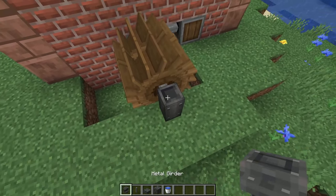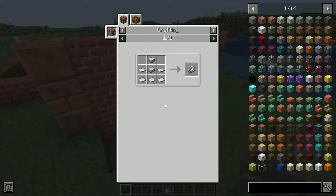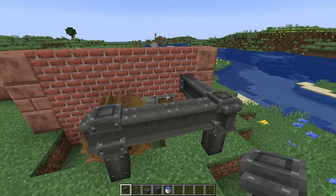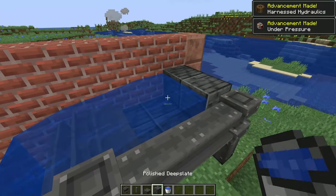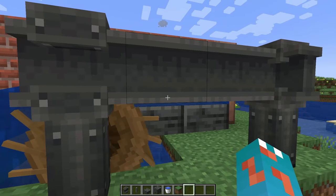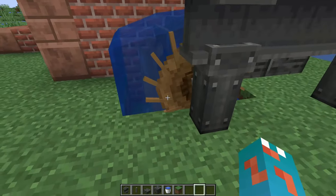To get your water wheel working, I'm going to be using some metal girders from the Create mod — pretty easy to make, just some andesite alloy and some iron sheets, so you'll need your press and maybe a mixer, but these machines are super easy to make. We start around here in line with the setup, leave a gap of two, and fill in the gaps. In the middle we do some polished deepslate slabs and replace these to place the water blocks in. With water wheels, they actually work better the more flowing water you have on them — this water flows across to the left, down the side, and back underneath. You want to leave the two blocks under the wheel as free air blocks so the water can flow back, giving you a little bit more power out of this water wheel.